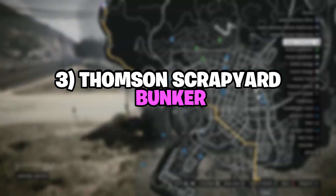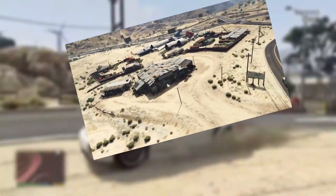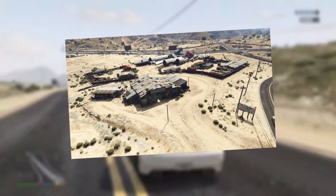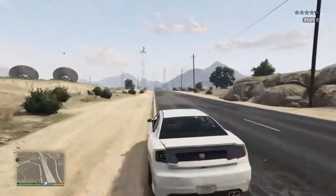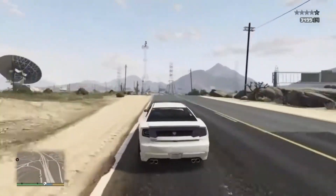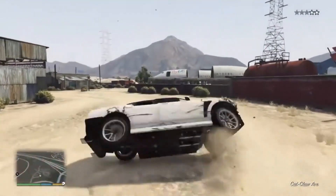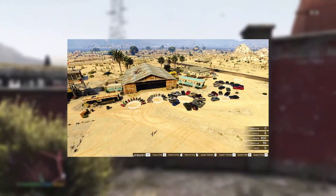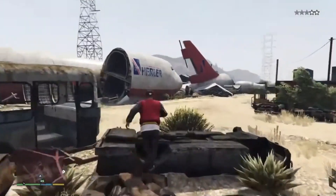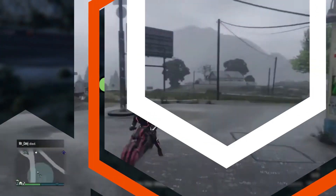Number three: the Thompson Scrapyard Bunker. Located northeast of Grand Sonora Desert's Thompson Scrapyard, this bunker is situated very close to the highway and is at a very short distance from the Farmhouse Bunker. It offers almost the same advantages and costs two million two hundred and ninety thousand dollars on Maze Bank Foreclosures — a little cheaper, making it a great alternative for players who want to save a bit of money. Its nearness to the highway makes for an easy commute, allowing missions to be completed quickly.